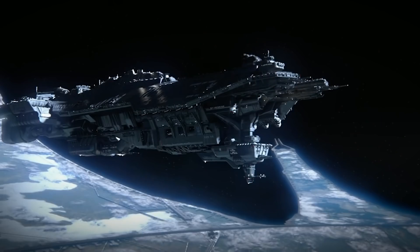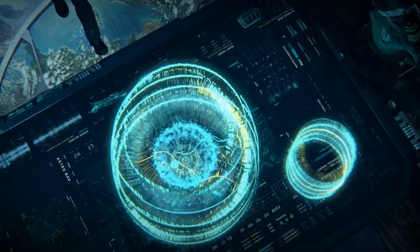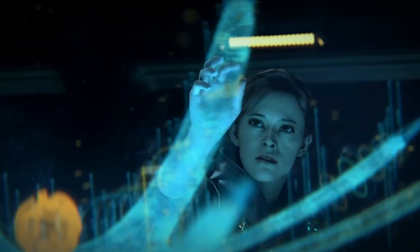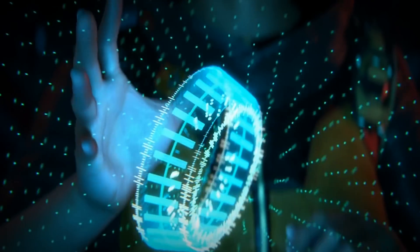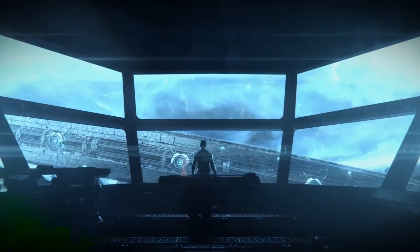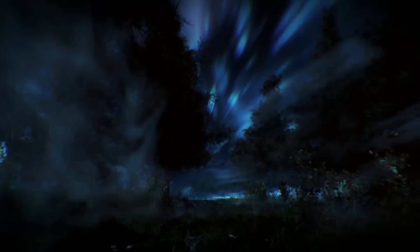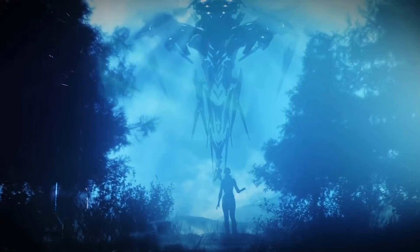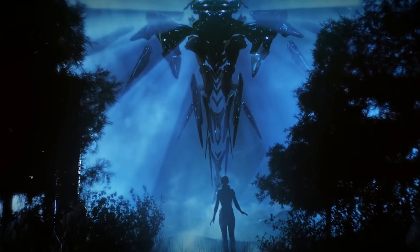Several years later, in 2559, the UNSC Spirit of Fire was drawn to the Ark, where Professor Ellen Anders discovered a second, fully complete replacement. As they were stranded at the Ark, the crew of the Spirit of Fire intended to use Installation 09 as a distress beacon, sending it through slipspace to its firing position in the Sol system. However, before it could reach its destination, it was intercepted by a Guardian, leaving its ultimate fate unknown.